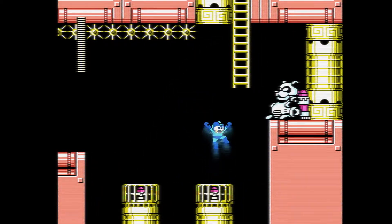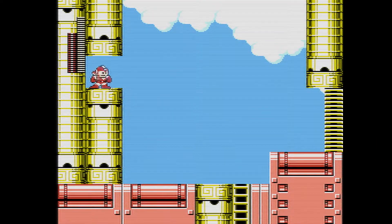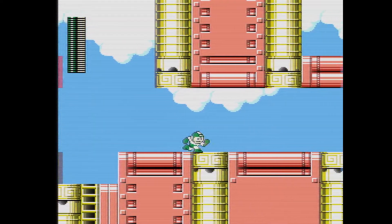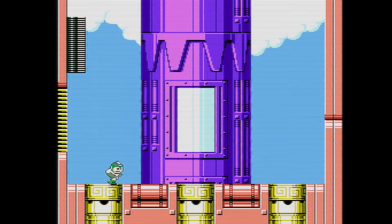Now here, you gotta watch out for spikes, because Mega Man's not spike-proof. Well, not yet anyway. We're gonna go over here, get some goodies, and we are going to get our Centaur Flash. Now, Centaur Flash is literally a screen wipe — mainly any minor enemy will get defeated by Centaur Flash.